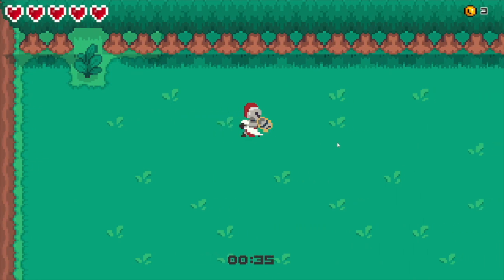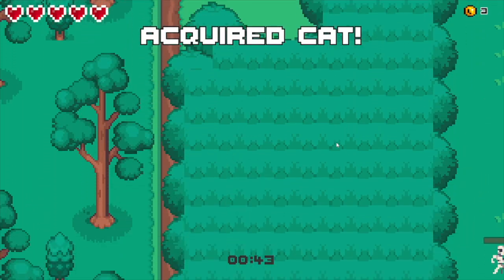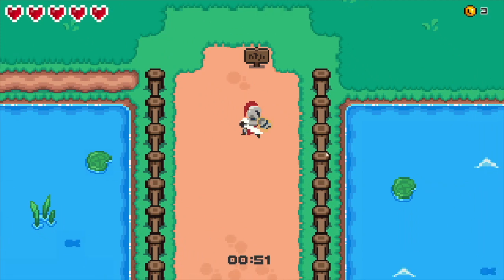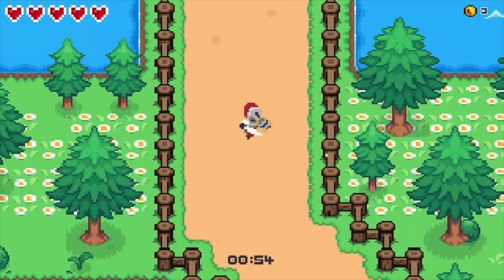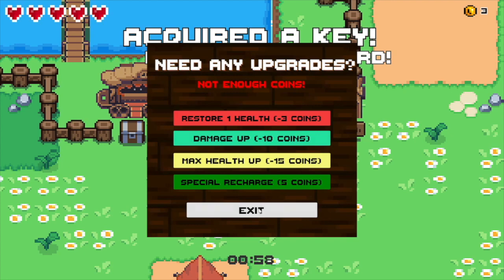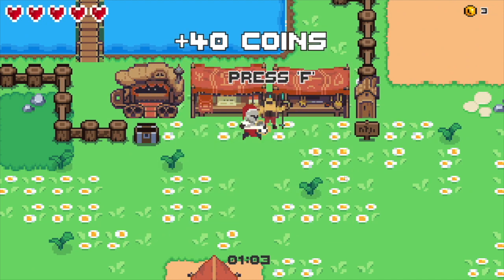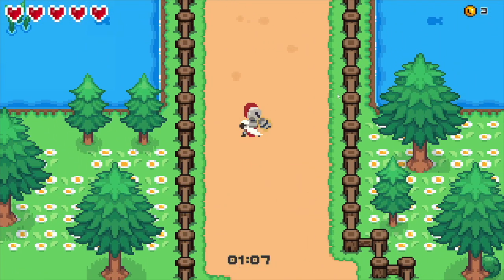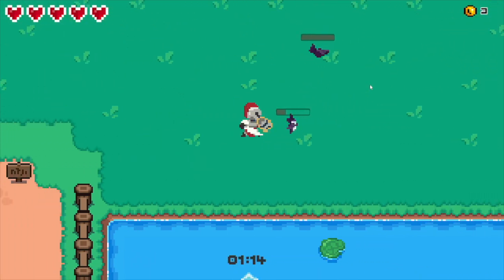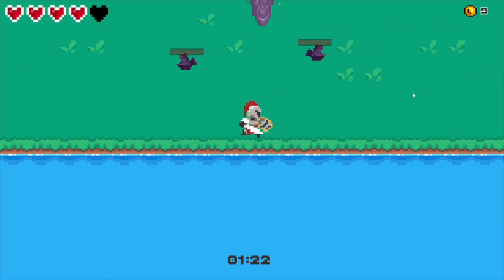One risk and reward would be leaving the portal open longer - risking more damage but getting more coins by killing more enemies. So there's an intrinsic element of: do I need the portals open to fight more to get more coins? There's a small element of risk-reward there, but there's nothing else explicit in the level design. It's quite minimal really.